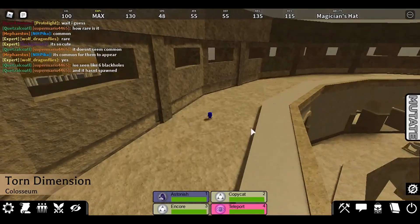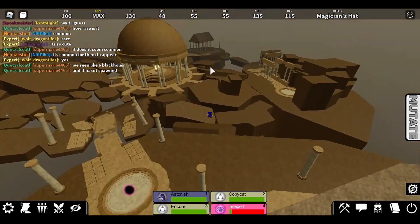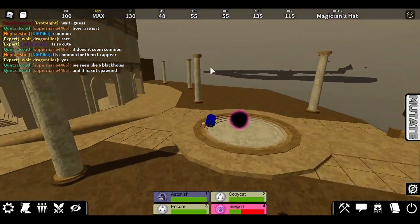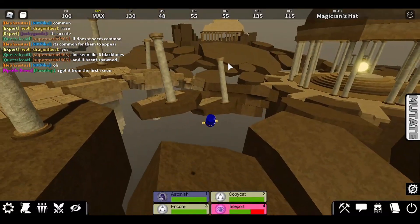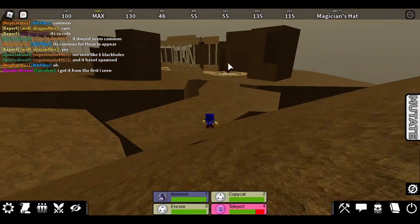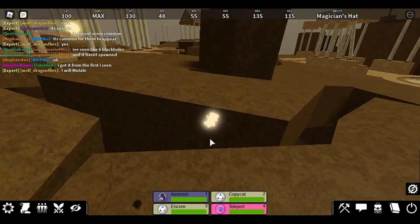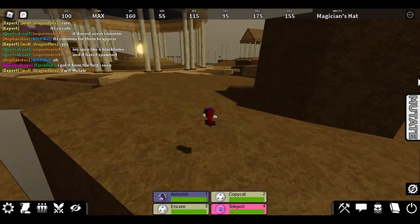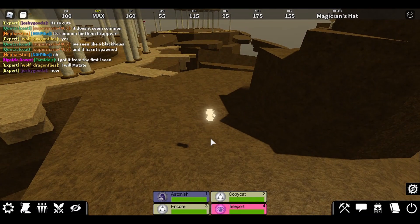Randomly in the Torn Dimension you will find a black hole. It's not the spawn point — it is a literal black hole. It's really small, and sometimes the new monster will spawn around it. You do not have to go in it.